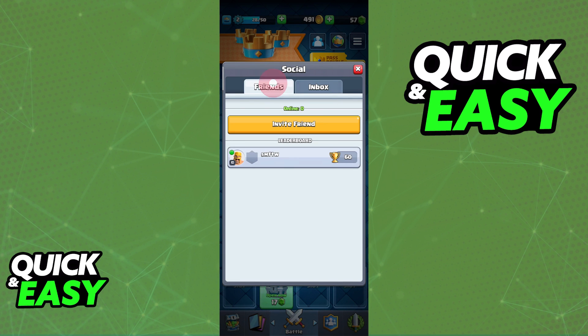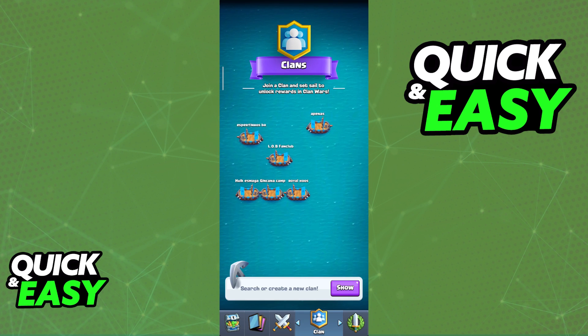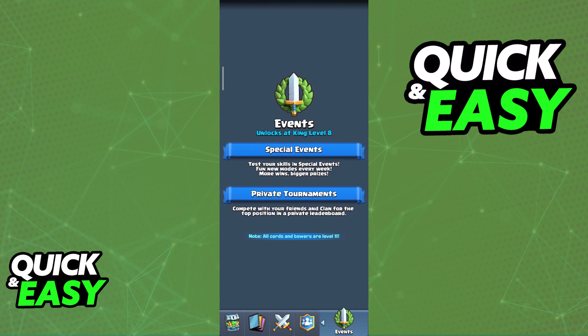As soon as you have each other added, you can switch over to the clan tab, join together, or even go into specific events like two versus two battles, which allow you to queue up with your friends.